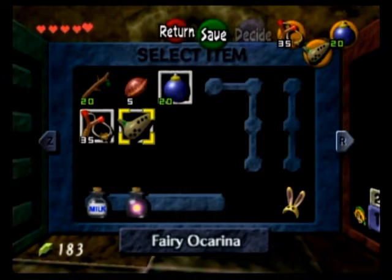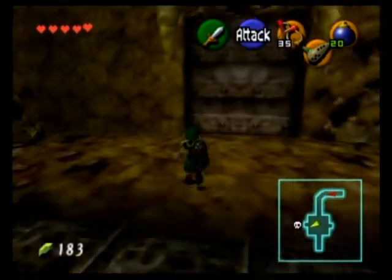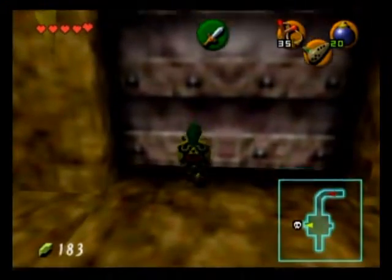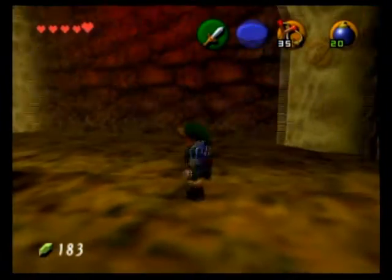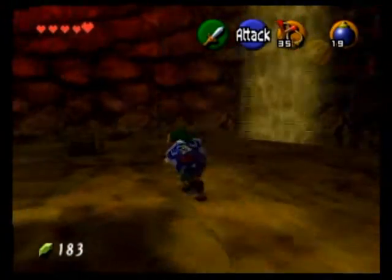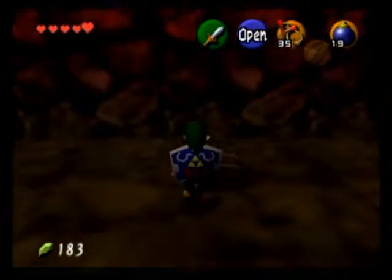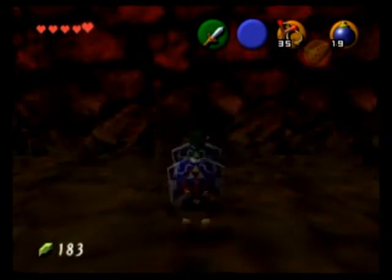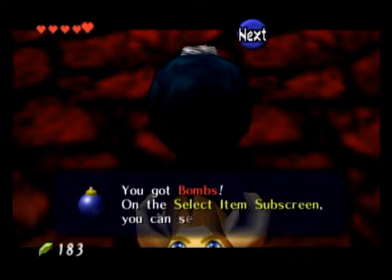It's always a good idea to save your progress in case something bad happens — at least that way you can start from your last save file and not have to do all this again. What you want to do here now is blast this dark spot, which will uncover a hole that will take us to the boss room. And this chest contains bombs if you need any additional bombs.